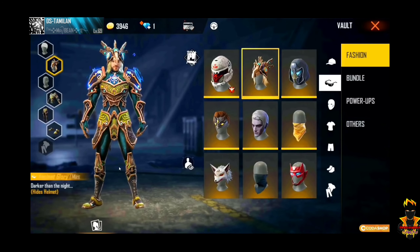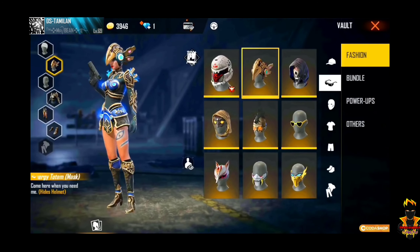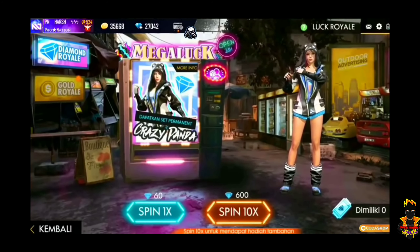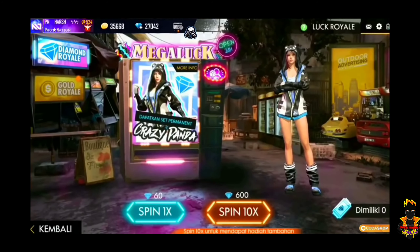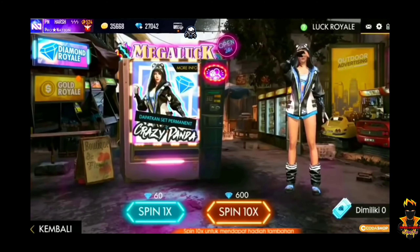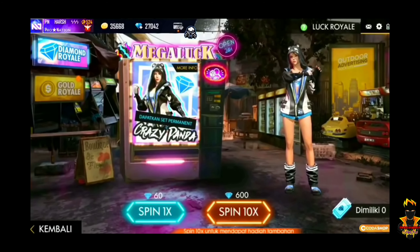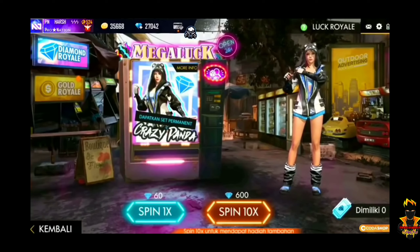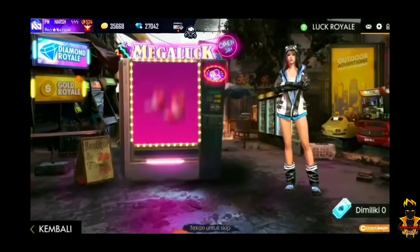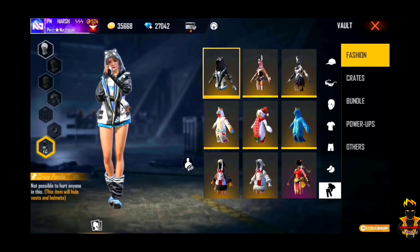If you are wearing a female costume, you will be wearing a female costume. This is a female costume. This is a Crazy Panda. You can see the cube. This is a diamond ray — one of the same things.